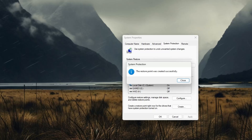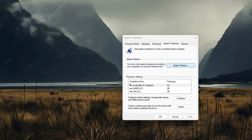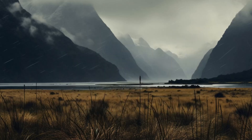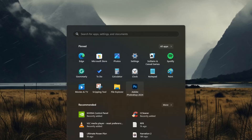The restore point was created successfully. Click Close. Note that whenever you want to restore your Windows to default settings, open System Restore, select your restore point, and click Next to restore your Windows settings. Step number two: Storage Sense.